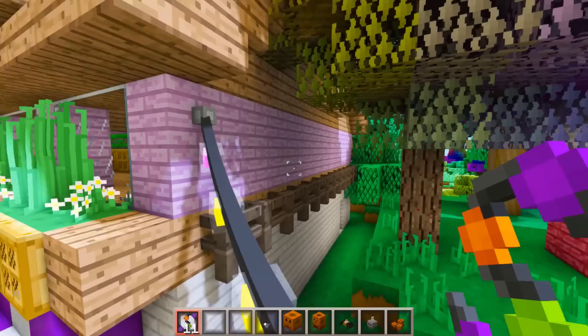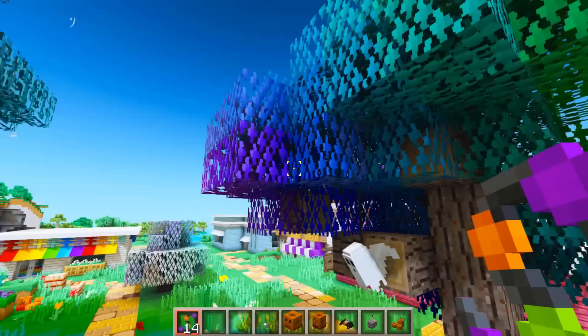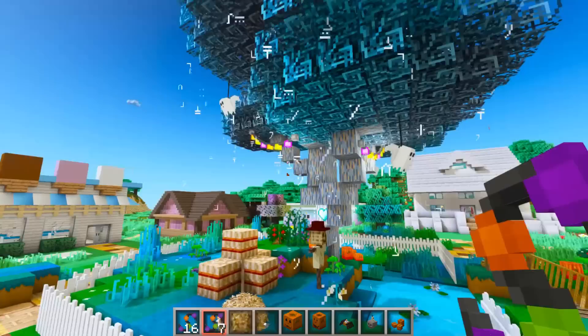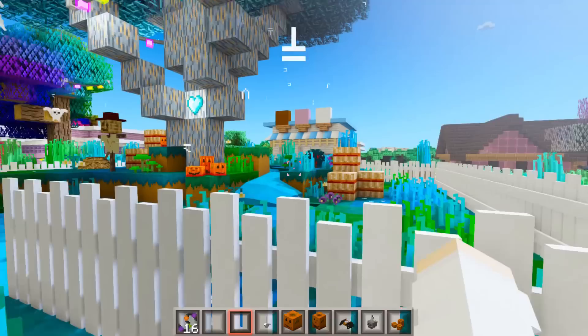Let's put some fairy lights in between the buildings on both sides, and we should definitely add some to the trees as well. Let's place some in this tree and add some to the center tree too. That looks so cute — I love this tree so much!